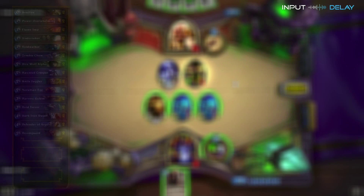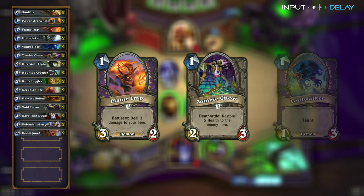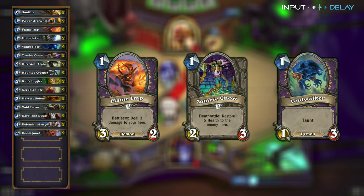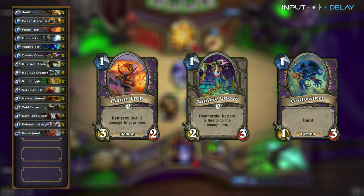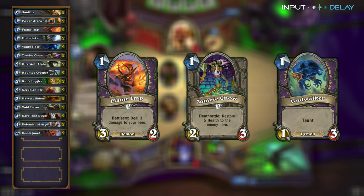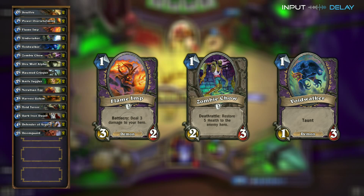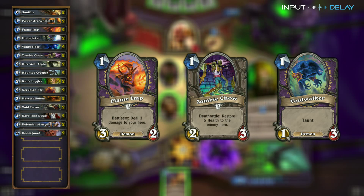At the beginning, you want to make sure that you mulligan your hand for low-cost cards like Flame Imp, Zombie Chow, and Void Walker. That's really going to limit her damage from Rain of Fire right at the onset, which is important because she's going to use Rain of Fire every single turn. You want to trade out those low-cost cards like Flame Imp and Voidwalker with her Worshippers if possible.